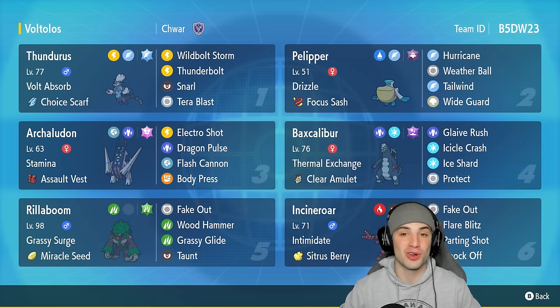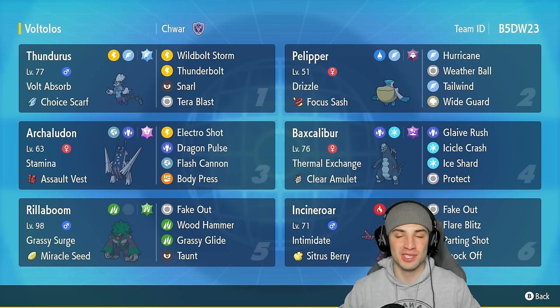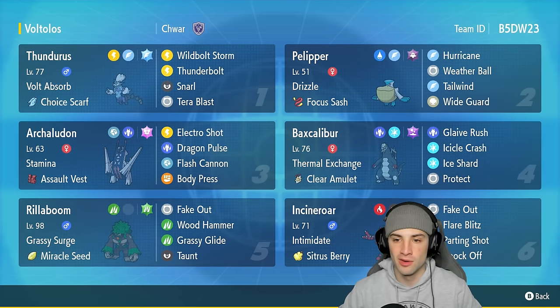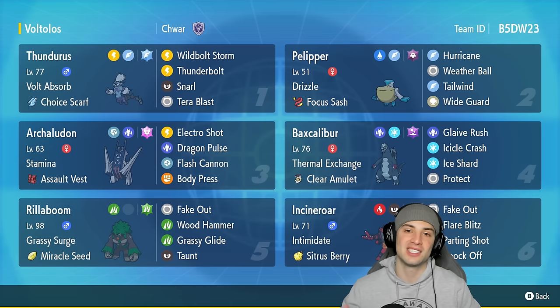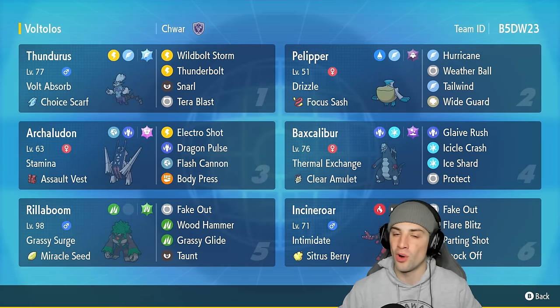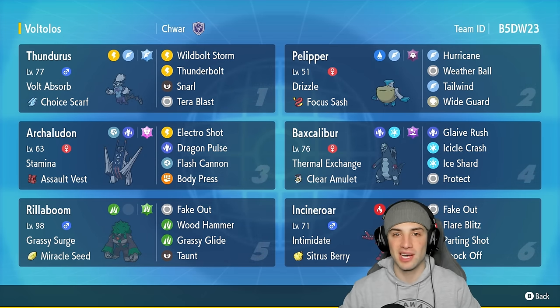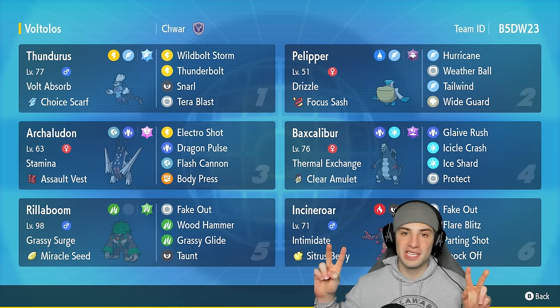2-1 winning record — love it! Rocking out with Choice Scarf Thundurus, which I really really like. Archaludon great as always, Baxcalibur coming in clutch in match three. Then you had Rillaboom, Incineroar, and Pelipper who is just top tier — the weather control really helping us grab this winning record. That's going to be it for today's video. If you enjoyed the content, smash that like button, and if you're new here click that big red subscribe button. Have a positive day and I'll catch you on the next one — peace out everybody!